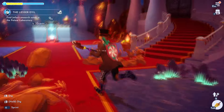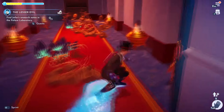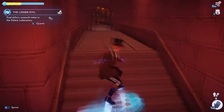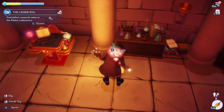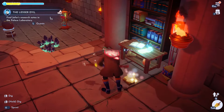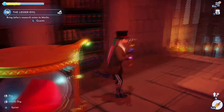We need to find the research notes. I'm going to check in this area to the left, because I have a feeling there were some research note looking things in this area — at least kind of like a research area. Here we go, there's one right there. Oh, there's another one right here. And then the final one is right here. Excellent.